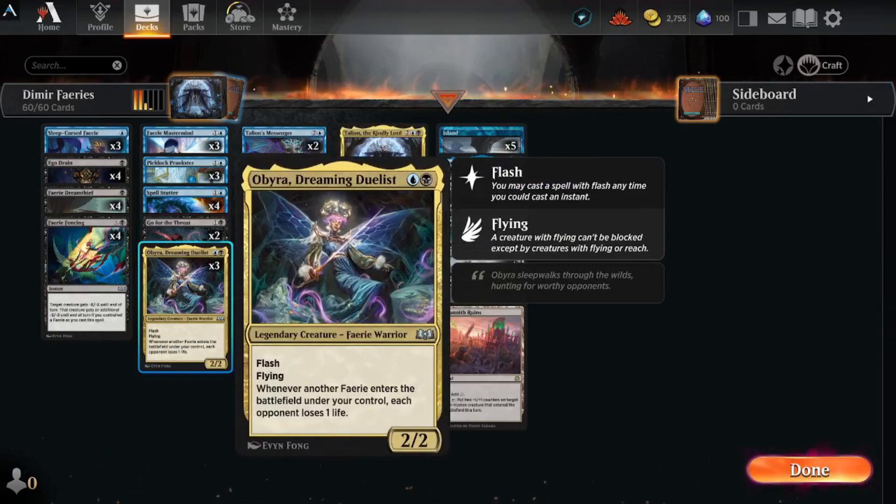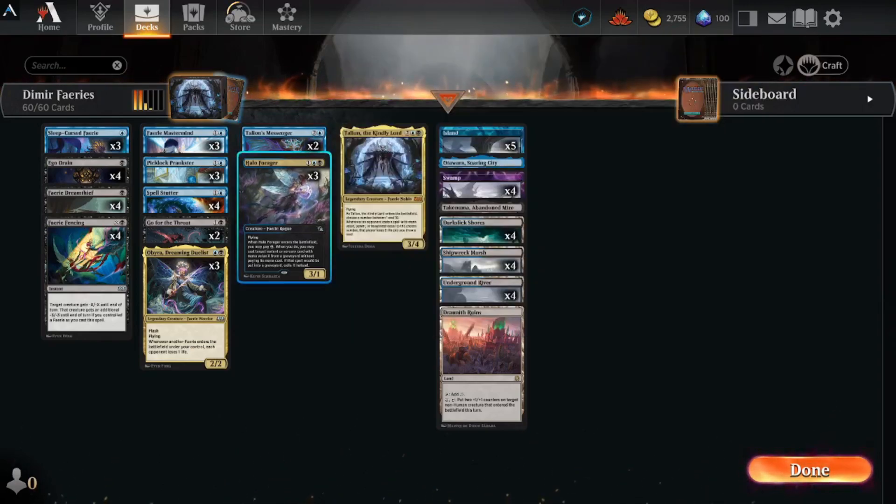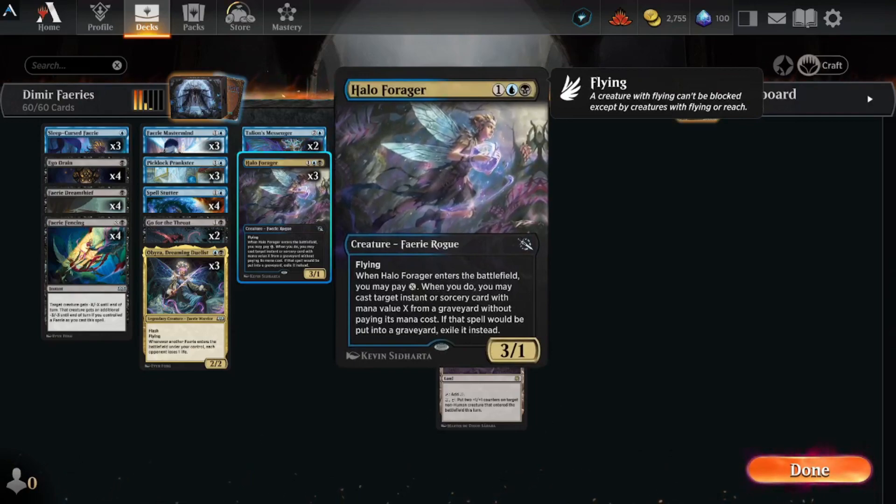Obra, Dreaming Duelist — flash, flying, and when another fairy enters the battlefield under your control, each opponent loses one life. Talion's Messenger — flying one-three, whenever you attack with one or more fairies draw a card then discard a card. When you discard a card this way, put a one-one counter on target fairy you control.